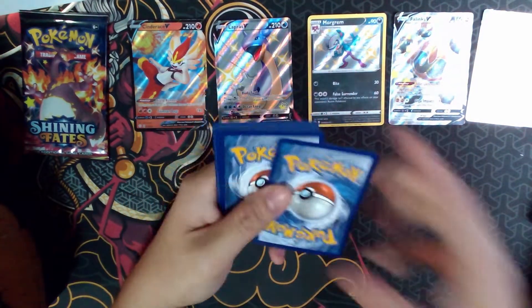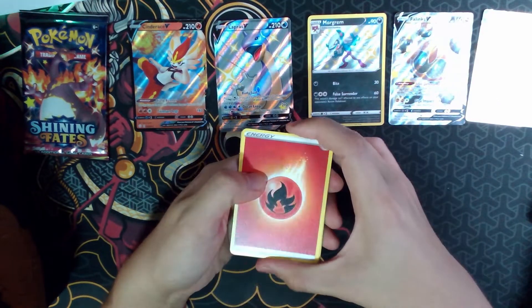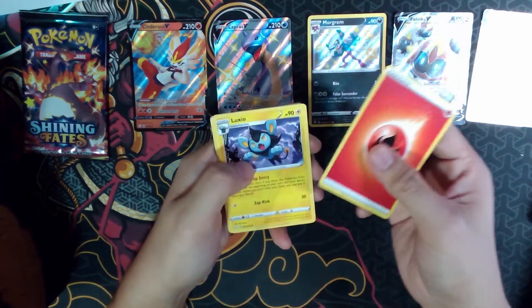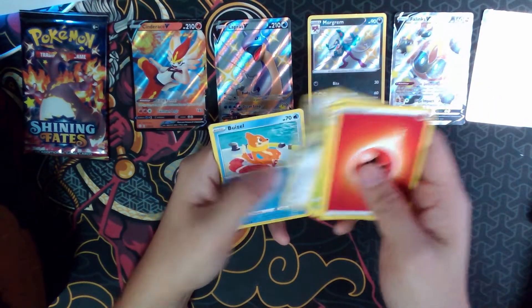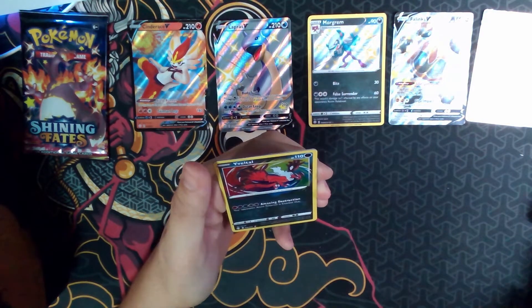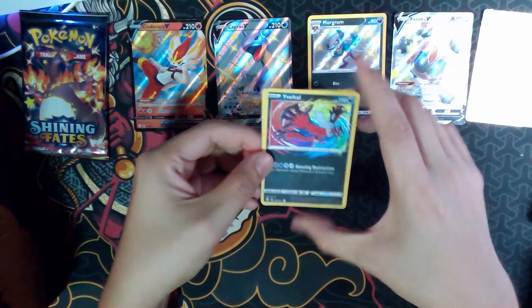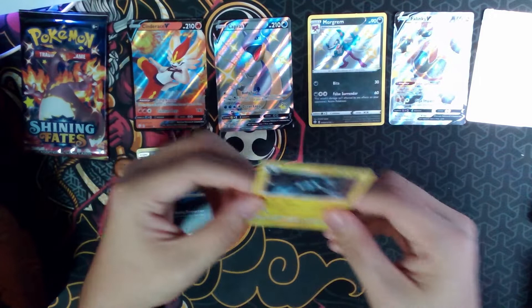Code card. Energy, Fire Energy. Luxio, Tympole, Ball Guy, Gossifleur, Cacnea, Puffin, Beedrill, Spinarak, an Amazing Rare Jolteon — that's still considered a pull, right? — and a Holo Luxray.